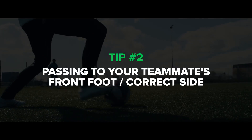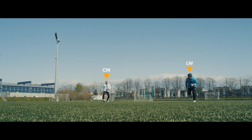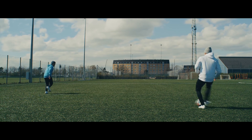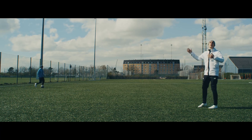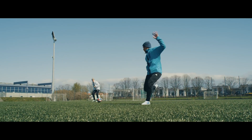Tip number two is passing to the correct side and especially the front foot of your teammate. We are all familiar with this scenario: your team wins the ball, you have a chance for a quick counter attack, you as the center mid receive the ball and you spot your left winger making a great run towards the flank. You pass the ball towards him but unfortunately it stays behind him — he's gonna have to slow down his speed, take a couple of steps back, and in the worst case the ball is even gonna go over the line for a throw-in.